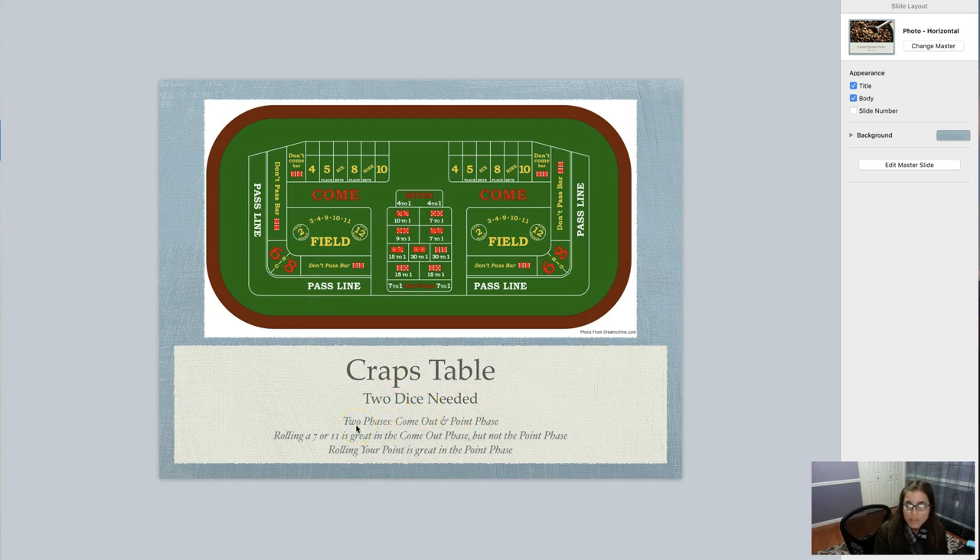Two dice are needed. There are two phases: the come-out phase and the point phase. If you are in the come-out phase, you put money on the pass line. Whoever the shooter is, we hope that during the come-out phase they roll a seven or an eleven — anyone who bet on the pass line automatically wins. If the shooter rolls a two, three, or twelve, everybody loses. That's called crapping out.